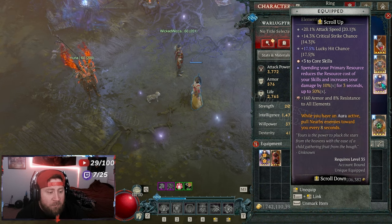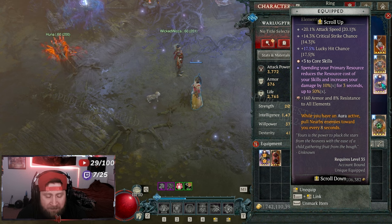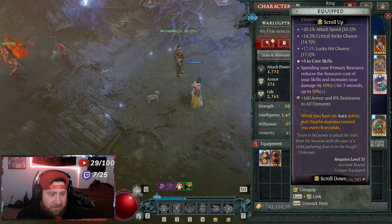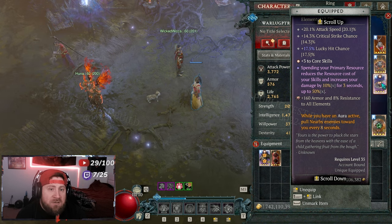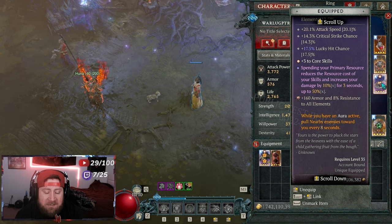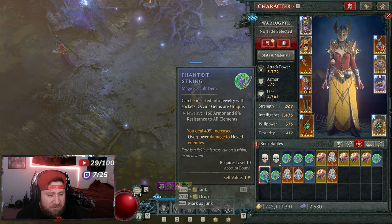The last gem I chose for this ball lightning build says: while you have an aura, you pull in enemies toward you every 8 seconds. What's also kind of hilarious about this copy-paste from Season 1 — this is literally the same thing as the ring for the necromancer, the corpse ring that pulls them all in, and the tornado power that pulls them in. Nothing new here, but it works really well for this build because ball lightning causes them to rotate around me, they get pulled in, and then they die.